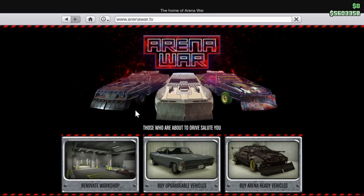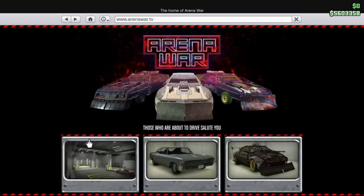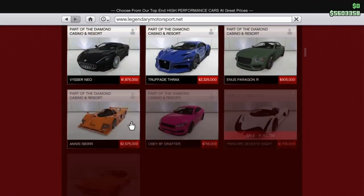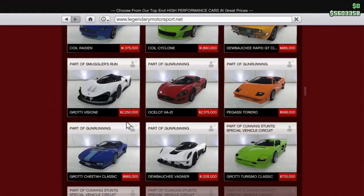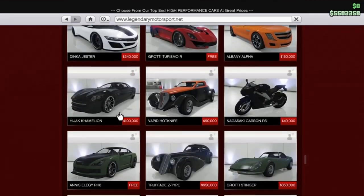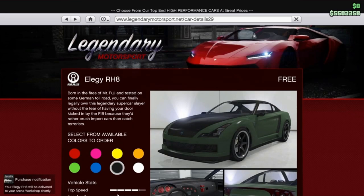Alright guys, so the first thing you guys are going to want to do to start this glitch up is buy an arena war and make sure it has a mechanic in it. So when you guys buy that, you guys want to go to Legendary Motorsport, scroll all the way down, and find the LEDs. They're free. All you guys want to do is just keep buying them and putting them into your arena war. You can only buy 9 of them, so just buy 9 and max it out. This is very important — you guys are going to need all them LEDs in there.